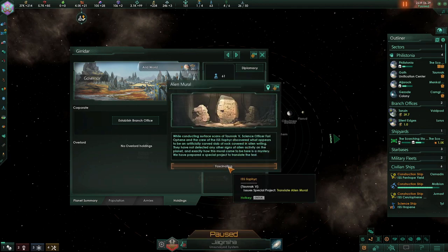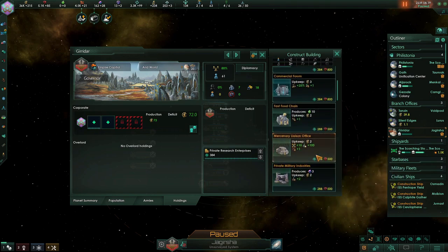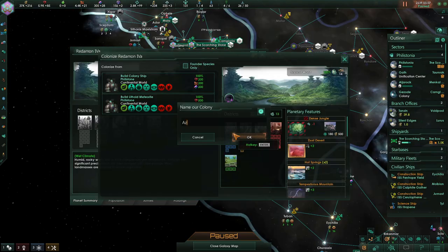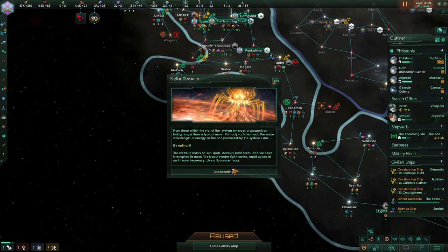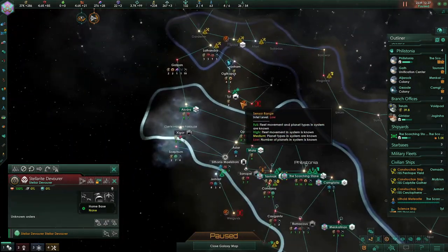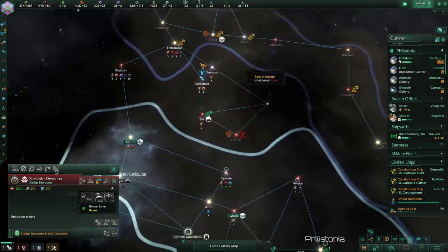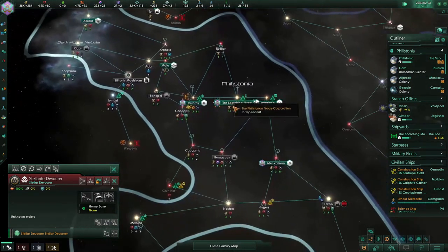In the branch office, we set up another private research enterprise as well as, this time, a public relations firm. Basically, the public relations firm just gives us unity instead of consumer goods. We celebrated such an incredible feat of capitalistic progress by finding the nearest capital world and setting up the colony of Azekranit — a glorious addition to the Philistonen Trade Corporation. Then the Philistones ran into a giant sun-eating being with the combat power of Death Skull, which means, well, death. The best course of action, of course, is to completely ignore it for now and let the future Philistones deal with it later.